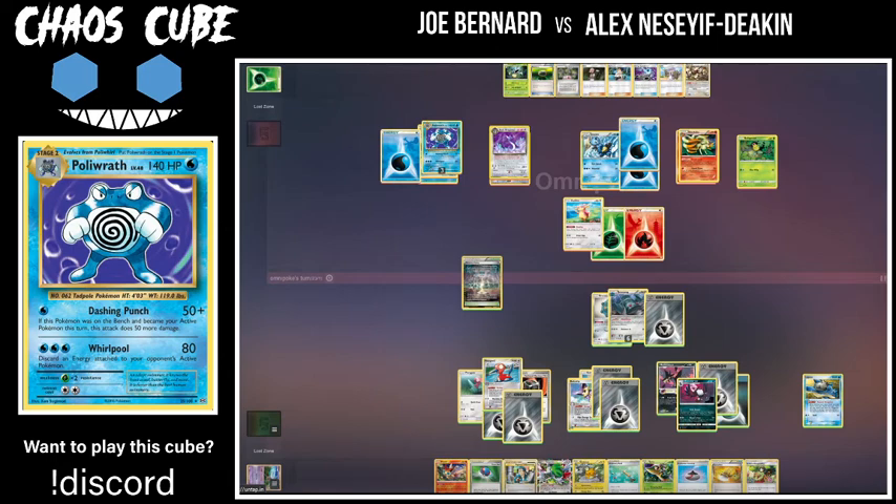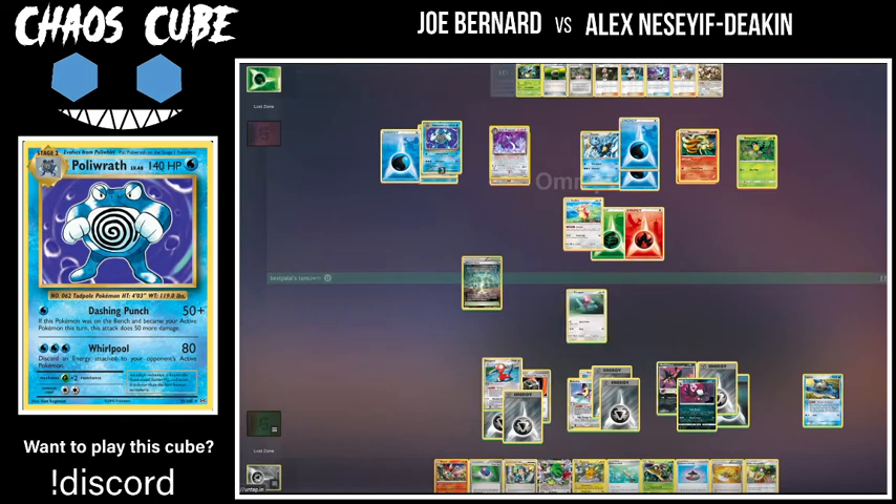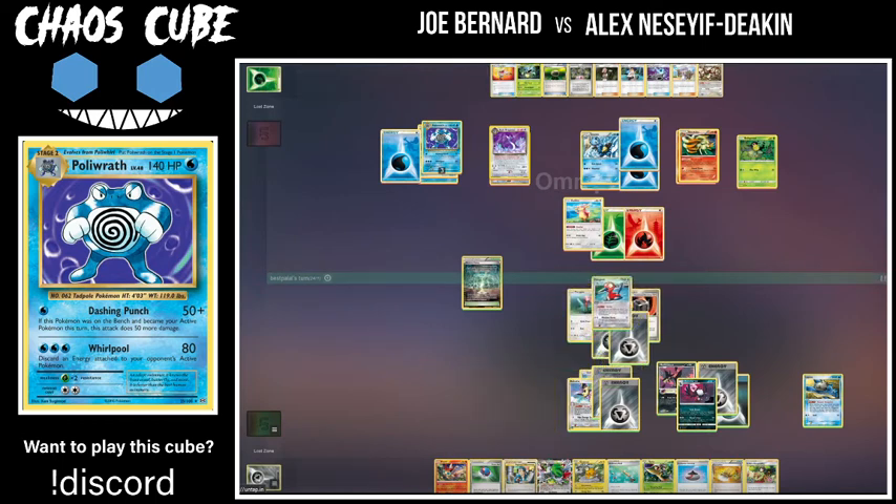Even through a Sacred Ash and an Ordinary Rod though, I do not think he's going to be able to get where he needs to be. It would take him a lot of turns to get through this Audino as well — Bronzong would effectively be dealing 30 because it's 60 and Cheryl heals 30. Then he has the Bronzong... seems very risky. Oh — interesting — omnipoke actually takes the knockout on the Bronzong, which puts him at two prizes actually. Maybe he thinks he can play the prize game at this point.